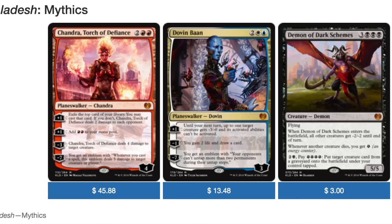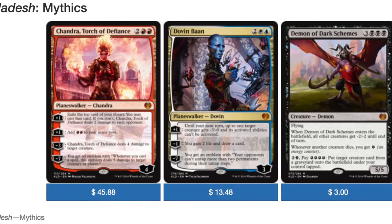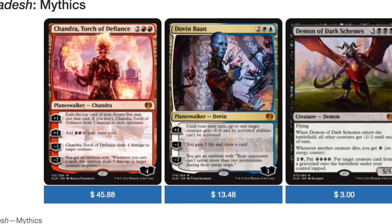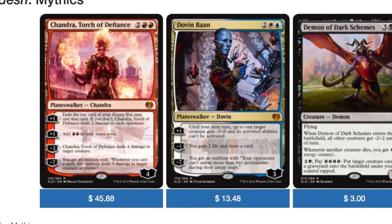The value is largely in the mythics. Chandra is a 45 to 46 dollar mythic as of this recording. You have Dovin Baan at 13 and a half dollars and Demon of Dark Schemes at three dollars.